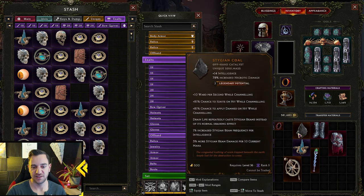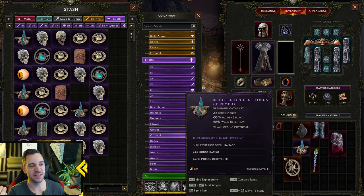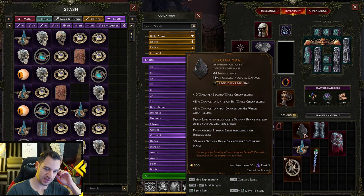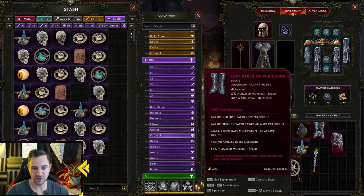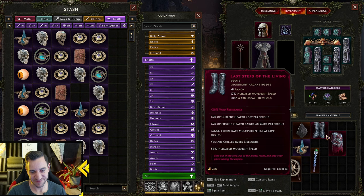The higher your LP, the more affixes transfer. For example, with two LP, two of the four exalted affixes go onto the unique, so your chances to get the one you want are better. This is also why high legendary potential is so rare. Once you complete the craft, the item automatically becomes a legendary — a red one. Sometimes you're very unlucky and brick items.